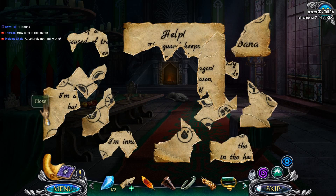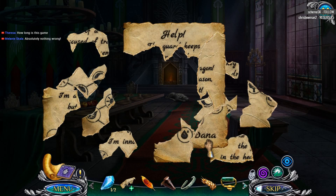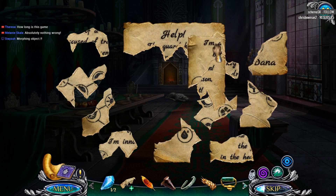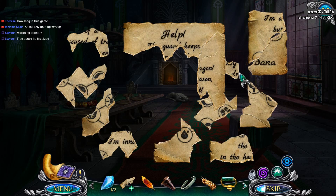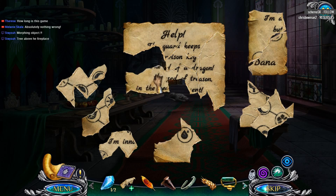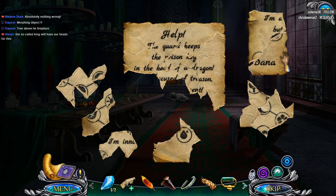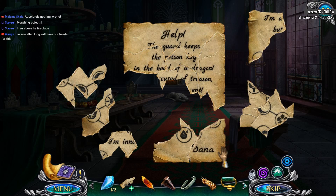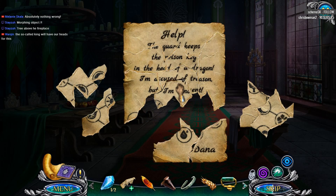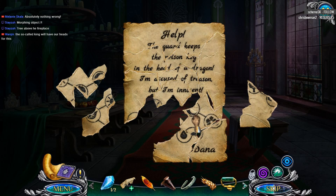I don't know where that one goes. How long is this page? It's almost like there's extra bits here. Morphing object. No way. Put that there. Drop that out here. We are definitely getting a secret here. This has to go up there. This is a code of some sort.